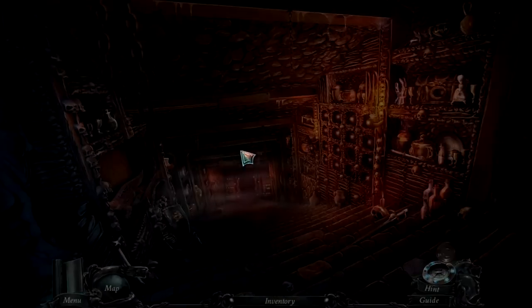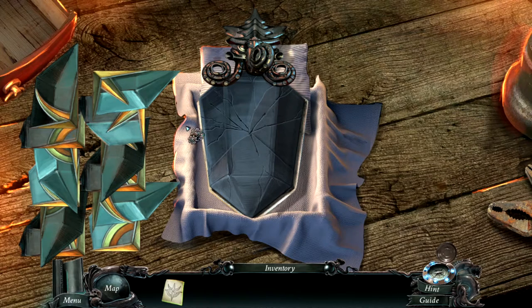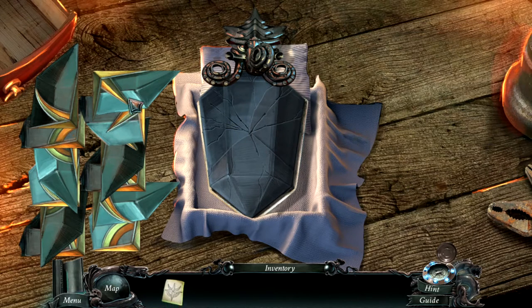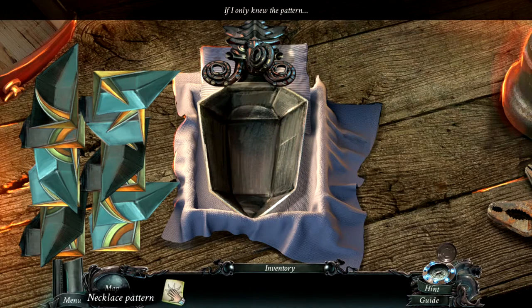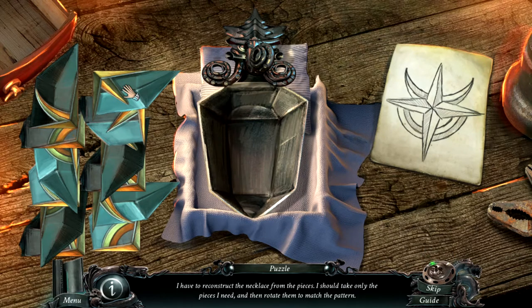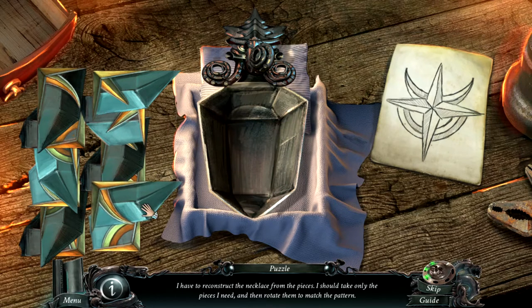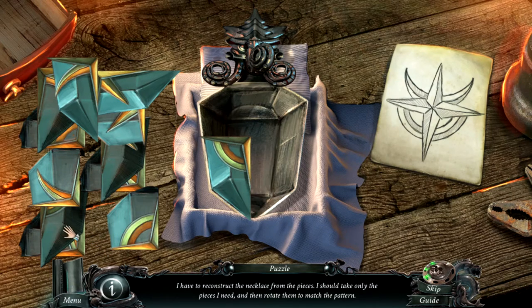We do the necklace here. We put this piece there and place the next one. I cannot pick these up, so I have to deconstruct this one first. If only I knew the pattern - we do know the pattern. I have to reconstruct the necklace from the pieces, taking only the pieces I need and rotating them to match the pattern. How can I rotate? Ah, like this. This is not the correct one, that is not the correct one, that's not the correct one - this is a correct one, and that is a correct one.